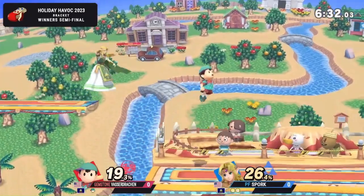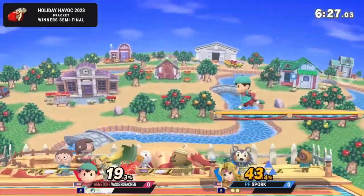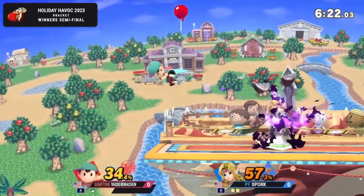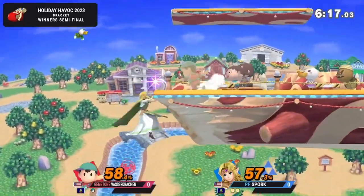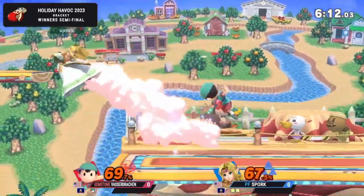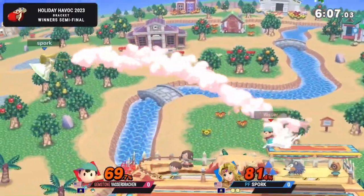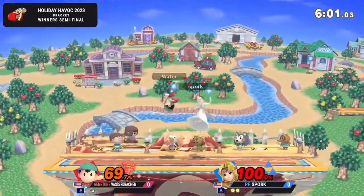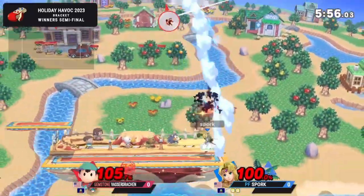Zelda also gets the advantage of being able to cover some of his other approach options, like when he tries to get in with PK Fire — she can sort of shut that down. But when it comes to boxing, Ness is clearly the stronger of the two at very close range. He has a much stronger combo game in general, so Zelda needs to make a lot of very apt, correct decisions when Ness is nearby. Excellent parry — Spork is here to play and we need to make a lot of very clean, simple decisions like that.